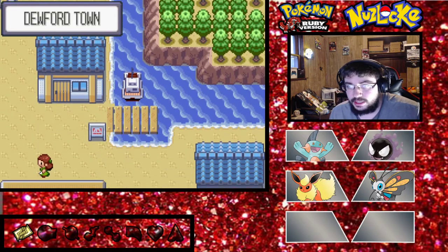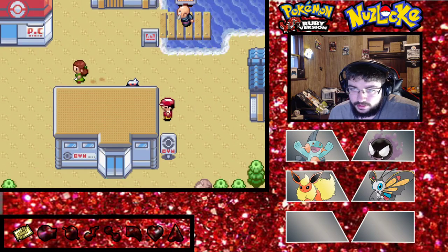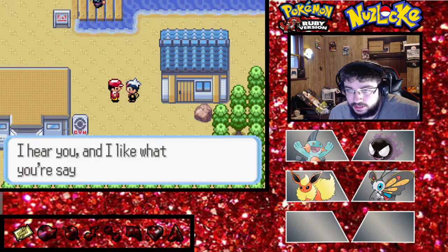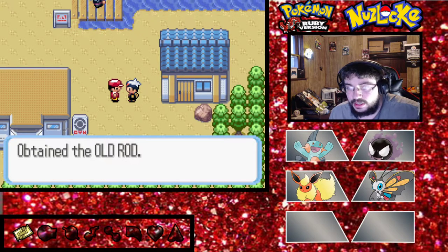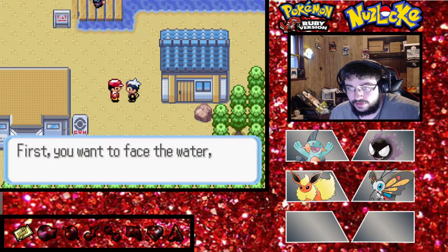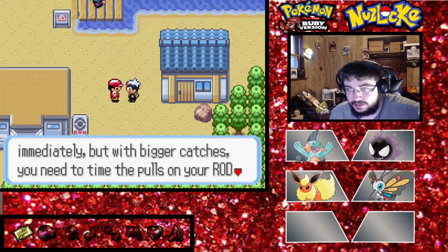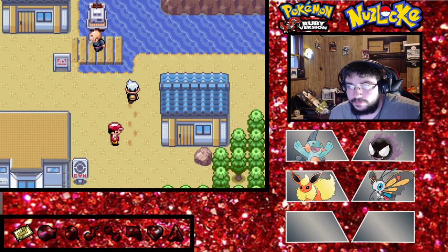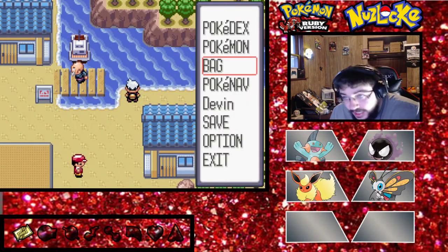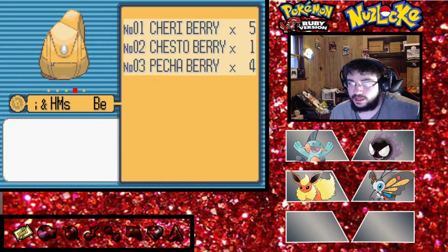This is technically a new route - this is actually Dewford Town. I'll give you one of my fishing rods - this is the old rod - and we can actually get an encounter. Face the water and use the rod. This is Route 107, the Dewford Town route, so I can technically get an encounter here, which is awesome - this is like an extra encounter.